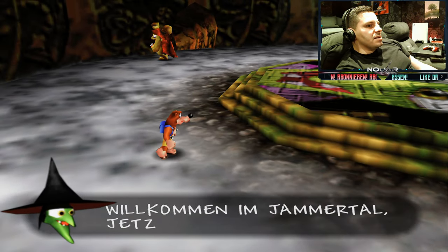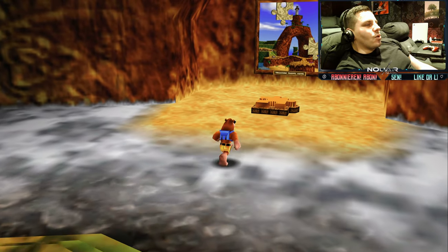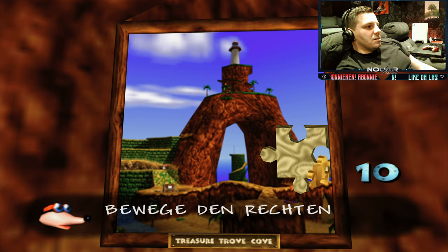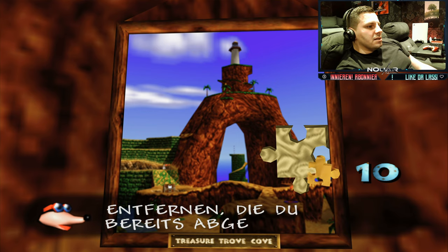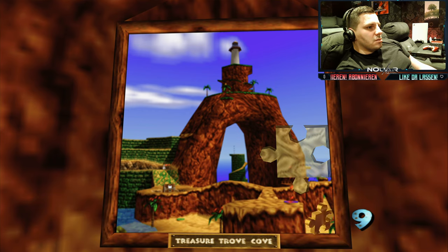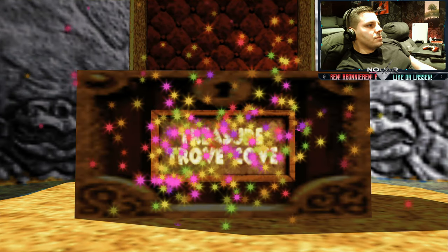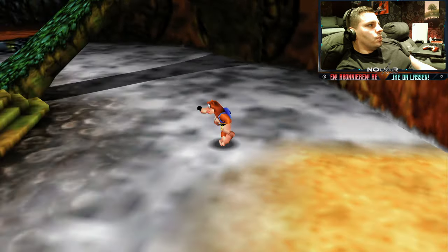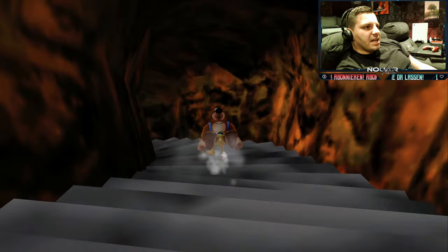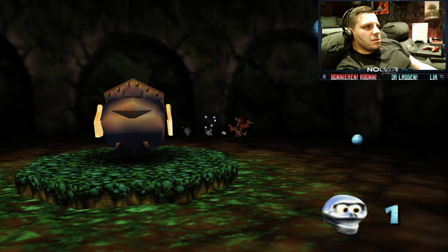Willkommen im Jammertal – jetzt beginnt die pure Qual. Das ist unser nächster Level: die Treasure Trove Cove. Bewege den rechten Stick nach unten, um Teile zu entfernen, die du bereits abgelegt hast. Sobald das Bild vollständig ist, bleiben alle Teile permanent an ihrer Position. Und jetzt geht das Ding auf – Treasure Trove Cove! Ich zeige euch auch nochmal was anderes: später müsst ihr euch teleportieren können. Da haben wir auch noch einen Mumbo-Schädel.